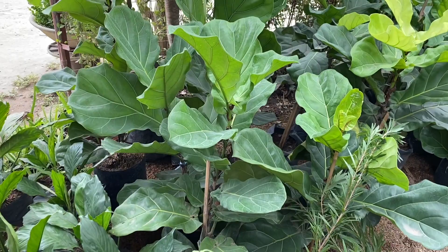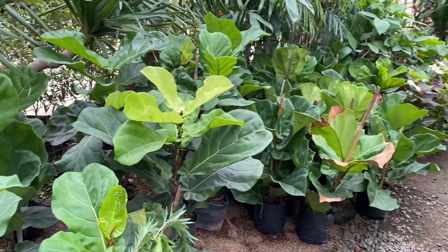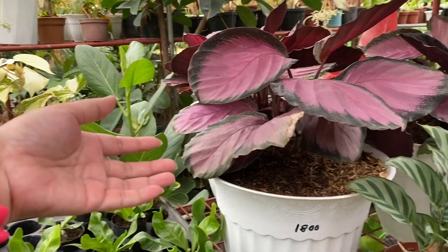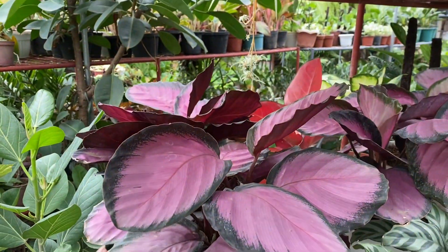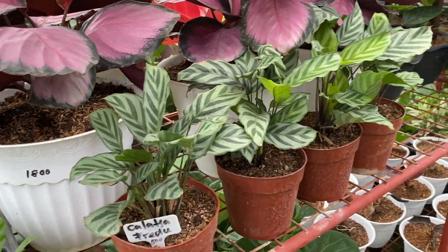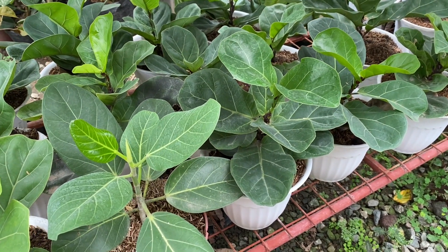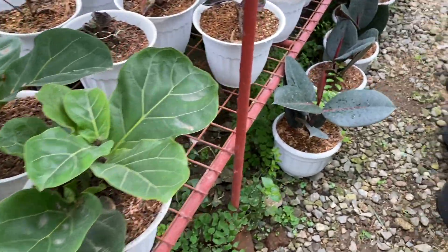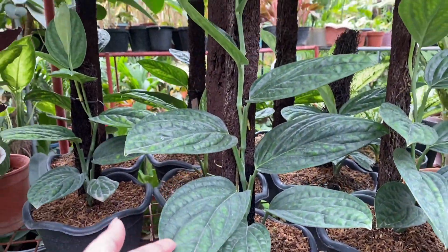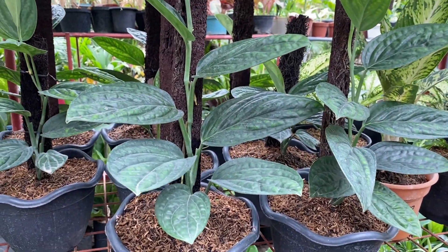Let's start with Fiddle Leaf Fig Tree. Magkano? Magre-raise siya ng ₱500 to ₱5,000. Ang dami nila. Ito ang kanilang Crimson — ₱1,800. Tapos si Freddy, Calathea Freddy — ₱500. Ito yung maliliit — Bambino ba tawag dito? May ₱650, may ₱1,000. Ito parang mga kakatanim lang. Anong tawag dito? Monstera. Ito pala si Peru. Magkano? May ₱500, may ₱800.